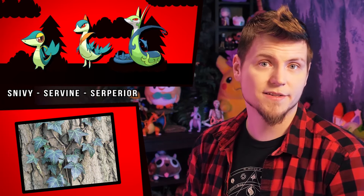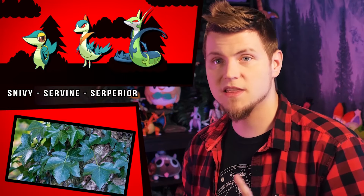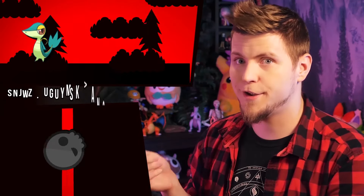Now the yellows on the Snivy line follow the rest of the grass starters, swapping for their more autumn-based colors, but the rest of them not so much. But this bluish-green color is even better though, as there are a number of species of ivy that appear a bit bluish-green, especially as ivy tends to have much more glossy leaves, making them reflect the blues of the sky.